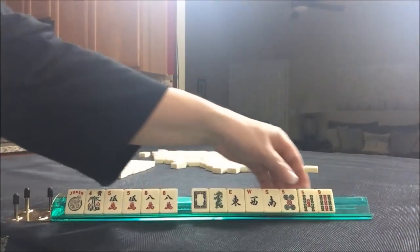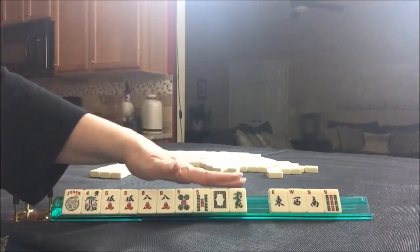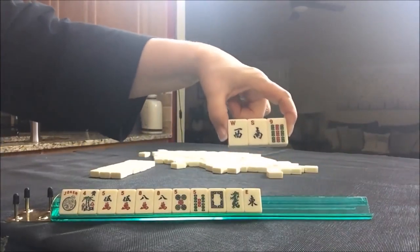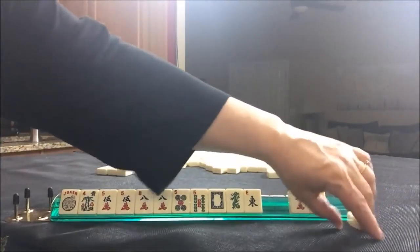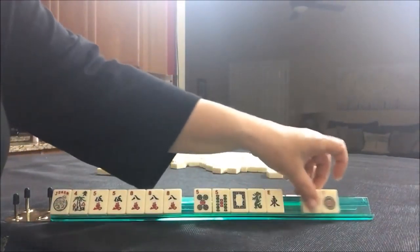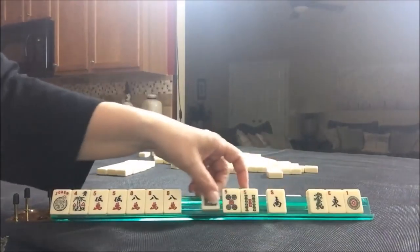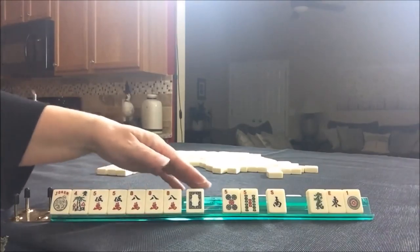Let's hold on to the fives and the dragons. I think the dragons are very valuable. I think I'd rather discard these three and keep the dragons. Let's see what happens. We got an eight. We have a south and a one. Let's get rid of the east and one of the dragons. I really don't like passing white dragons — they're just as valuable as flowers, in my opinion.